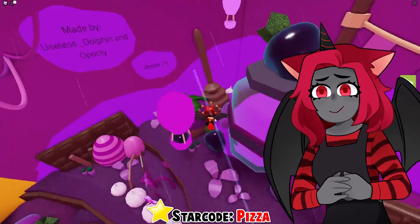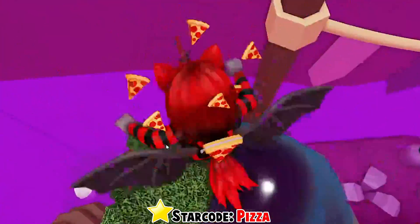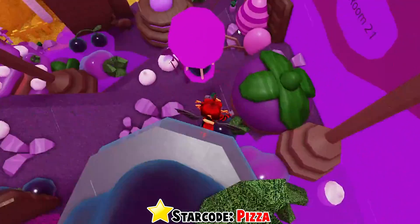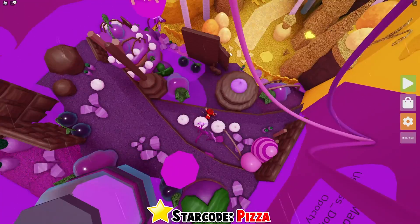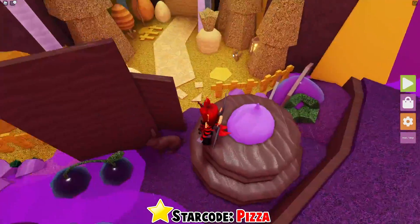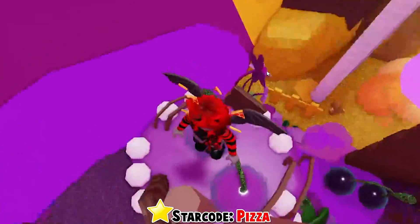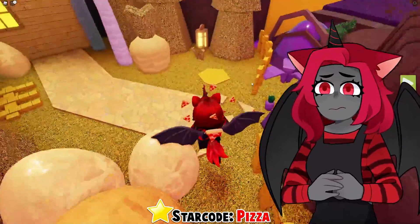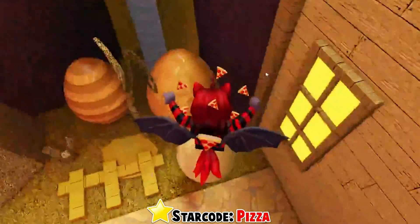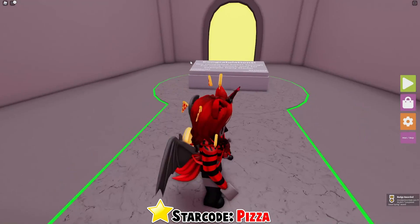Button over here? No. What about on this thing — is there a button there? No there's not. Oh, is that the creator of this room? Do they have the button? They don't have the button. Button, where are you? Over here doesn't look like it. I don't think we're supposed to aggressively go in between things — oh, there it is!